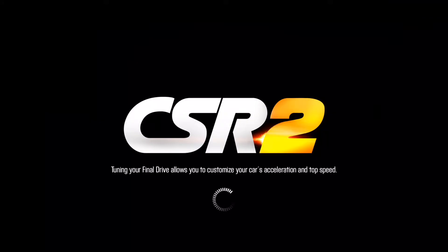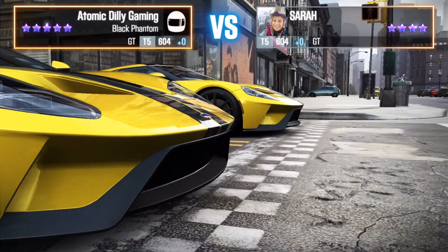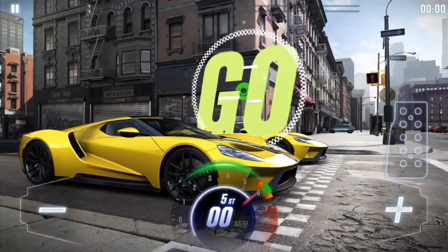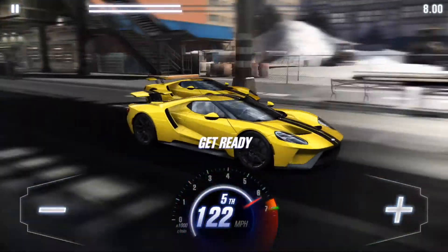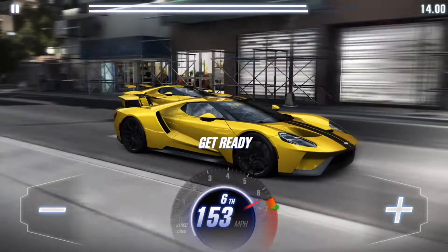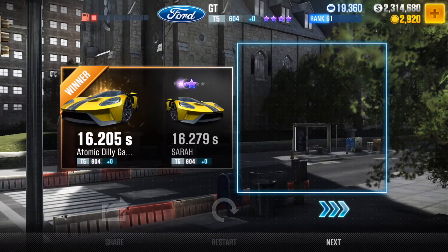It does look awesome — yellow and black looks great. What other colors would you guys like to see it in? Comment down below. I think this color will do, maybe white and blue. We're not doing too badly, we're still winning. Oh, the spoiler comes out — epic, an active spoiler! This car is awesome, it's got such a low profile. It's really cool and it's going to be super fast when upgraded.